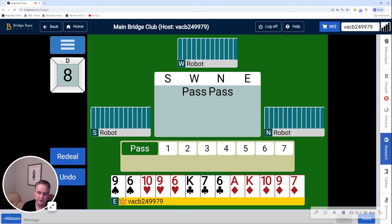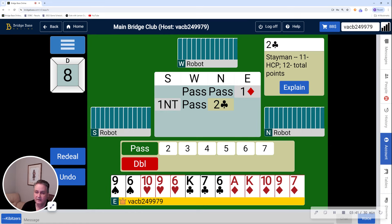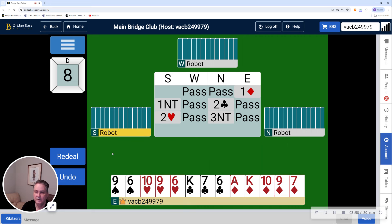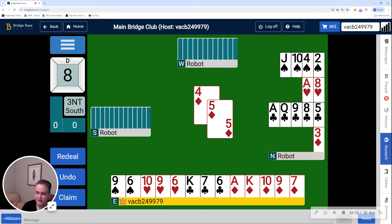You would only do this when your partner's a passed hand, and part of the reason for that is your partner can't have enough points to get too carried away in the auction. One no trump on my left, two clubs on my right. I made my bid right off the opening and I've got nothing left to say, so I'm just going to pass. So they have charged off to three no trump. My partner has duly led a diamond, which is what I wanted.